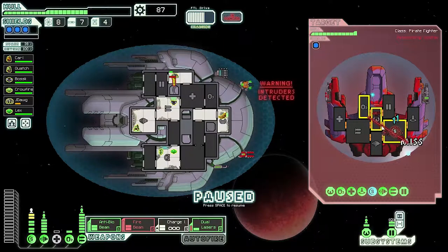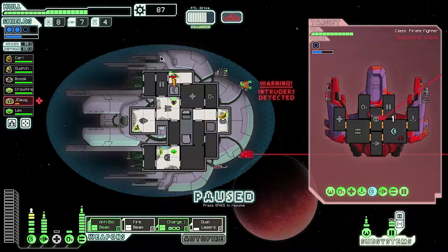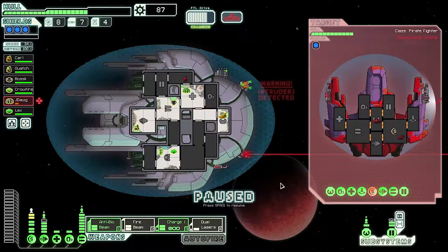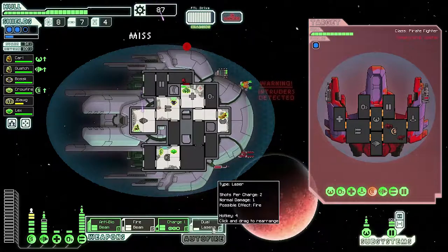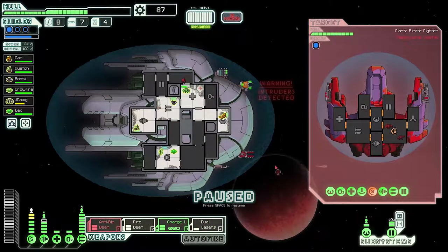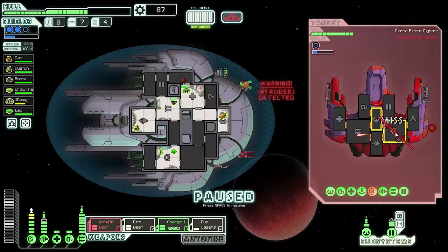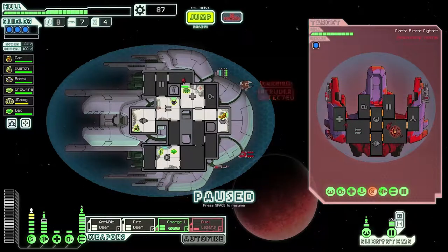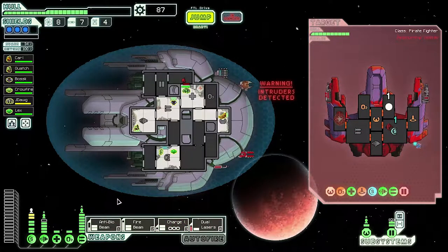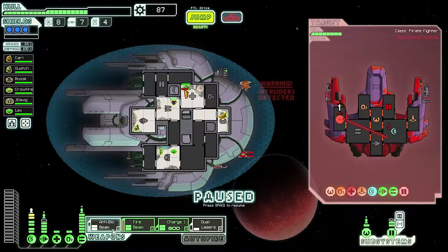Fire beam — we can hit a lot of rooms. J-Dog, you can get in here. They don't have a missile, so we can just do this. Anti-bio beam — I should have shot earlier, my mistake. Hit shields again. Anti-bio beam this time. Oh, they have a med bay — that's not good. We need to hit that med bay ASAP. Fire beam; that's where I should have fired it the first time.